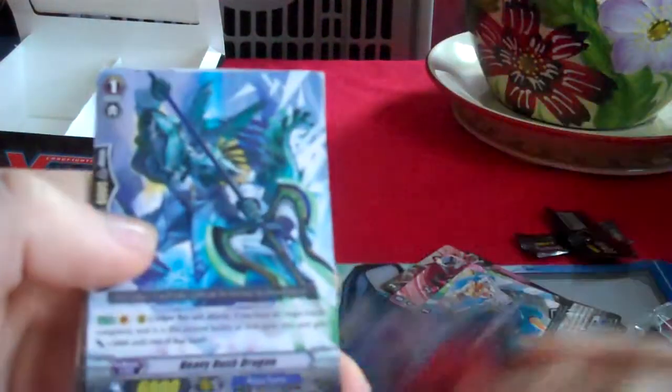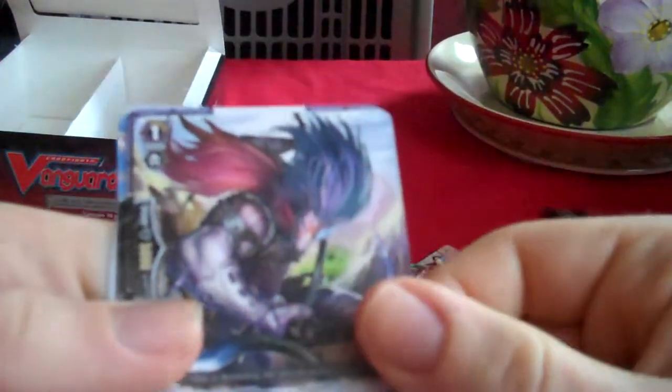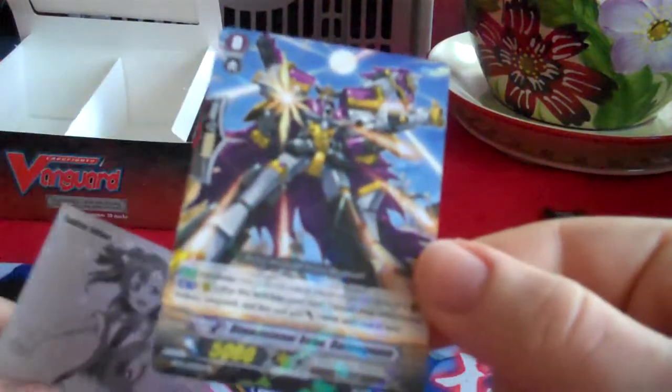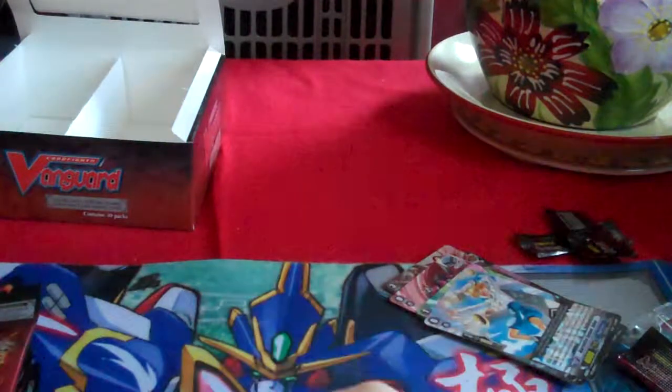Stealth Dragon Kiyuki, Heavy Rush Dragon, Stealth Fiend Menzu, Stealth Fiend Saruhitsu, which is the heal trigger for Nubatama, and Dimensional Robo Diamagnum, which is the new starting vanguard for Dimensional Robos, or one of the new ones.